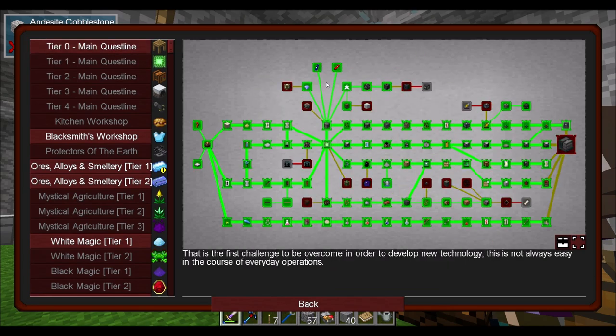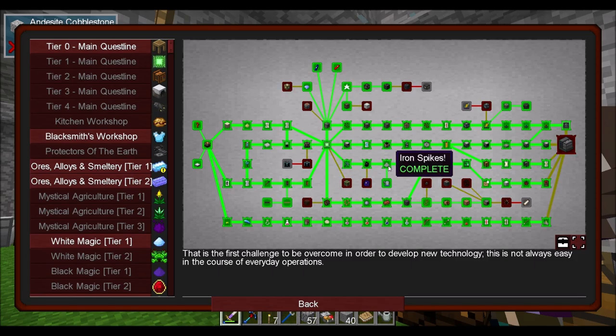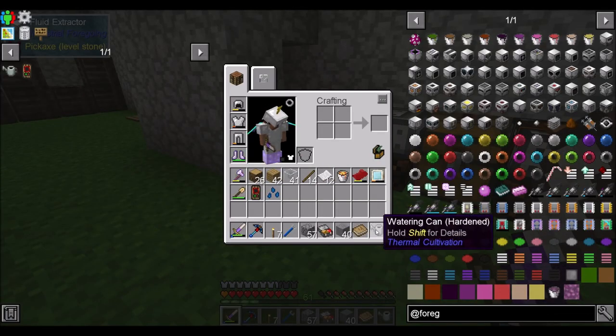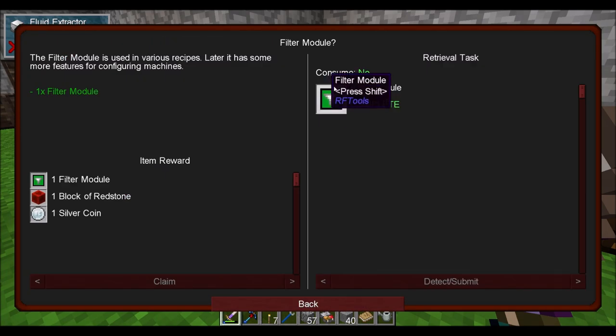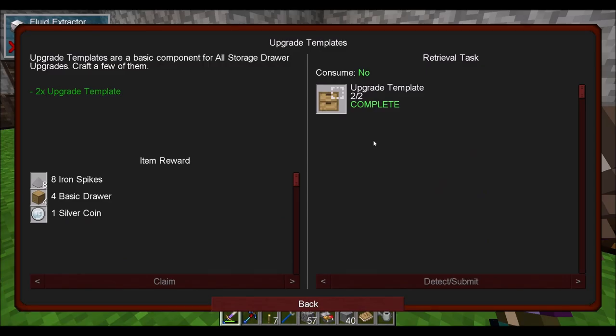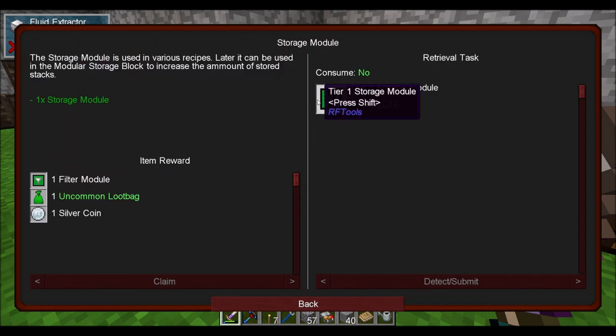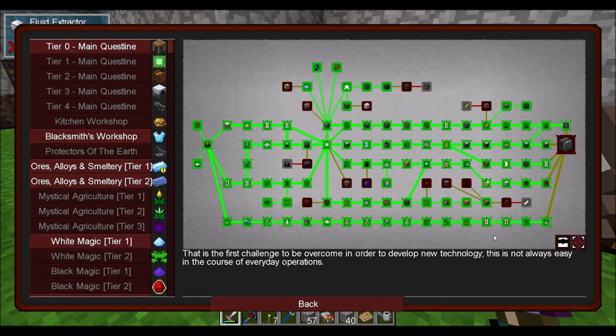So in the main quest line, I basically, as promised, followed this whole line and did it all between episodes. Just to cover what we did: I made a reinforced backpack, which made my backpack bigger — pretty quick and easy recipe. Then we made some iron spikes and a hardened watering can — easy peasy, just a little bit of end bar. It wanted me to make drawers and a filter module from RF Tools — very easy to make. The filter module led into upgrade templates, which use filter modules from storage drawers. Then the storage module tier one from RF Tools mod. And that gave me a drawer upgrade.